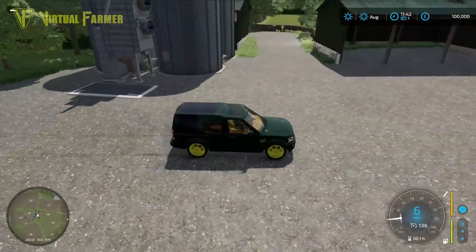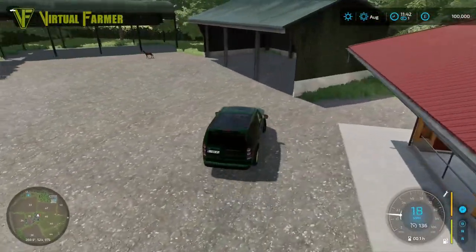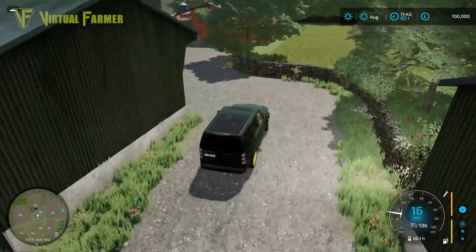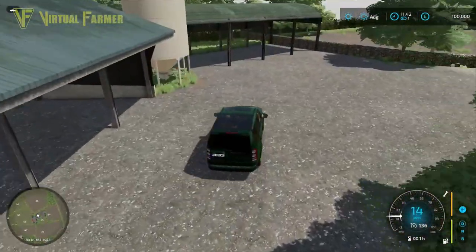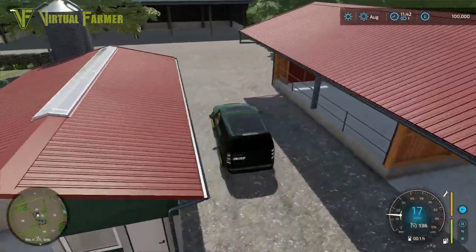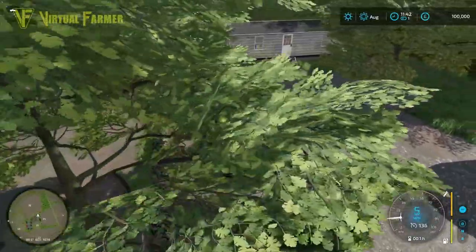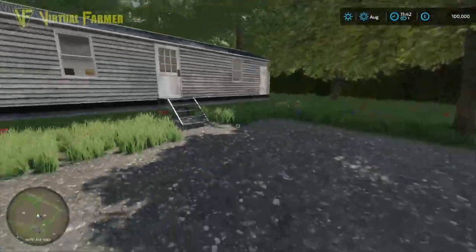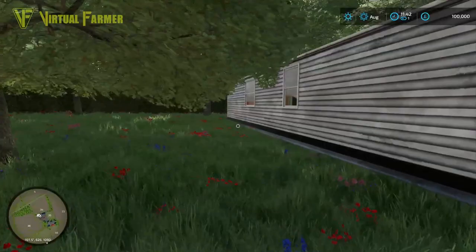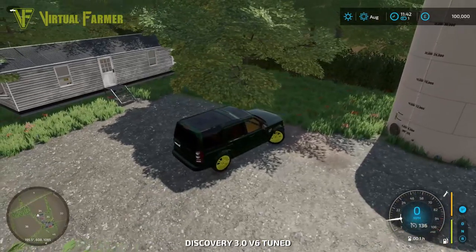Lots of placeable buildings in here — grain store. This is another farmyard. A sheep pen in there, I think, a couple of lean-to barns, a fuel tank. I do like the designs of these yards — they're really interestingly done. A pig farm in here, and then there's a house over here. So I'm guessing if you buy this area, you might get a house. This is definitely a static caravan that in other places would be a house.